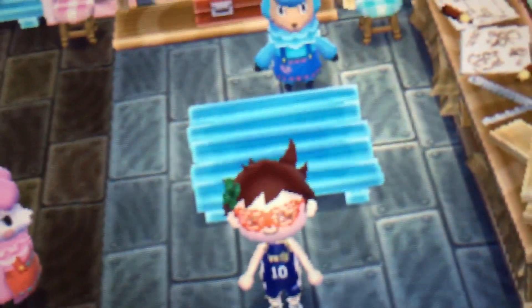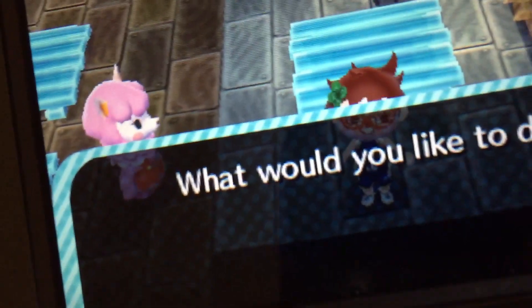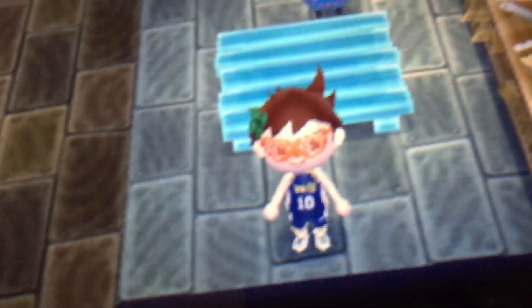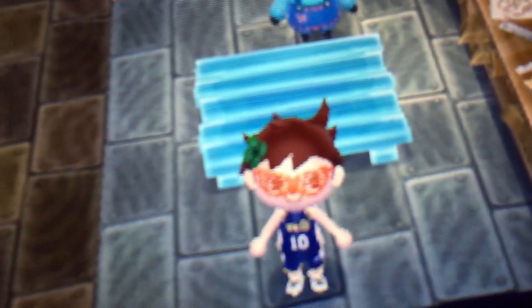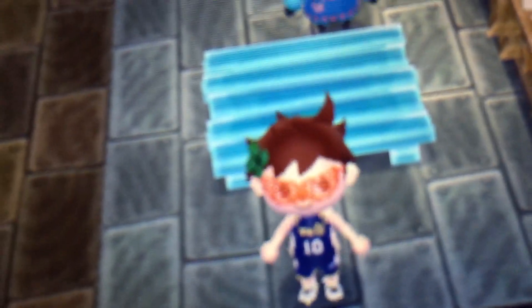I found a trick. What you want to do is give Cyrus your nuggets, then save and continue. Talk to Cyrus, give him your gold nuggets and ten thousand bells. After half an hour — make sure you do not save at all through this process — get your item from Cyrus. If it's an item you don't want, just reset and you still keep your gold nuggets and ten thousand bells. Continue doing this until you get the set piece you want.